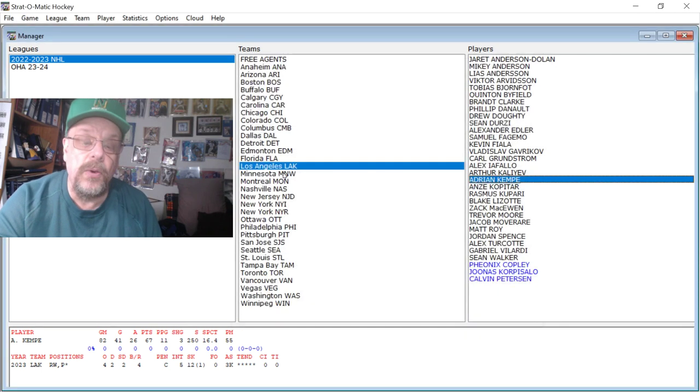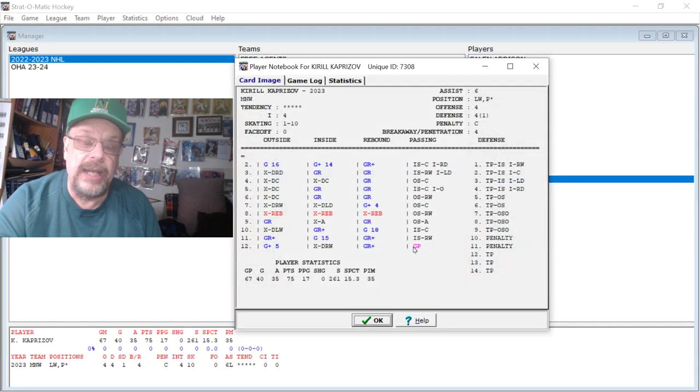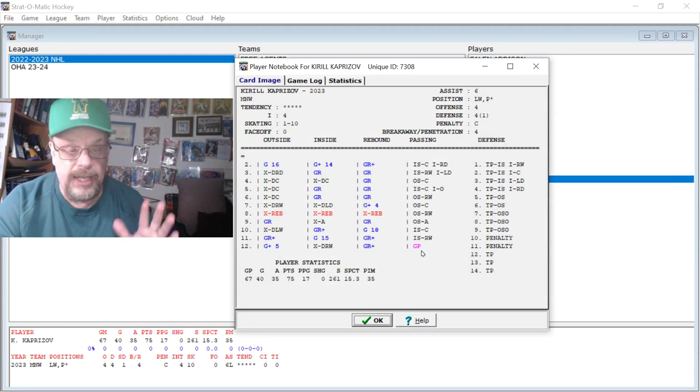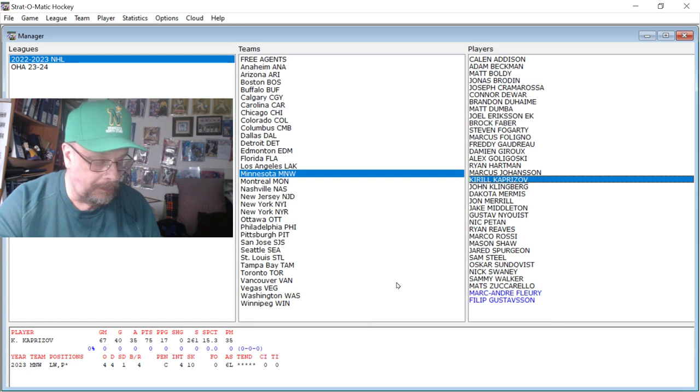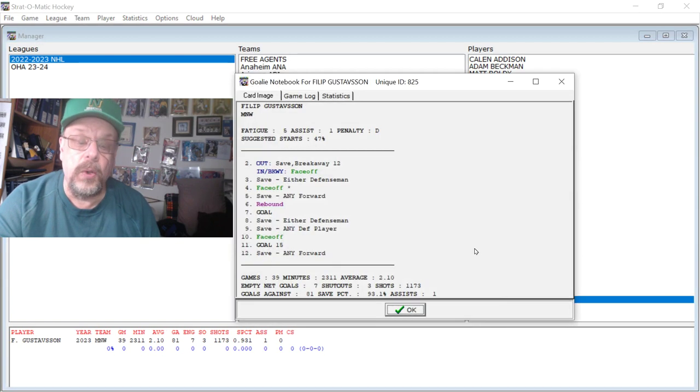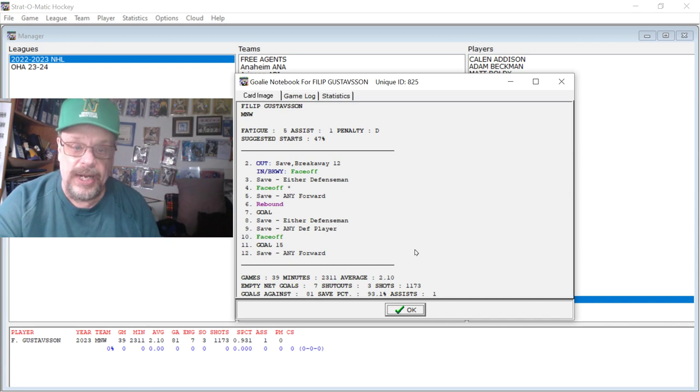Now we're going to Minnesota. Kirill Kaprizov had 40 goals and 35 assists for 75 points — in comparison to some of these other guys we've already looked at, it's kind of benign. He's got the same deal with the rebound: he doesn't miss unless he gets another rebound. Then we'll look at Gustavsson, the goaltender. He had a 2.10 goals against average and a .931 save percentage in 39 games — somehow a great goaltender in a league where everybody was scoring like it was going out of style. He's just got the goal at 7 and then a 1-15 at 11.